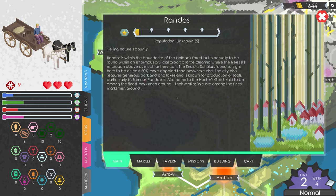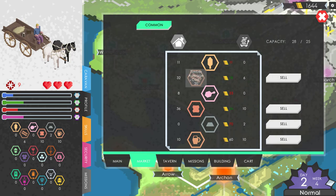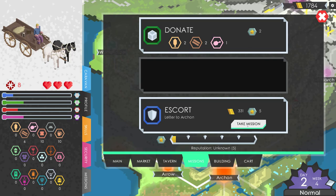Randos is within the boundaries of Holbeck Forest, found within an enormous artificial arbor — a large clearing where trees still encroach above. The druidic scholars found sunlight here to be at least 50% more dappled than anywhere else. The city features generous parklands and lakes and is known for production of tools, particularly its famous randaxes. Also home to the Hunters Guild — their motto? 'We're among the finest marksmen around.' The iron is above average price so let's sell those. I'm not heading down to Archon just yet — that seems a bit nuts.